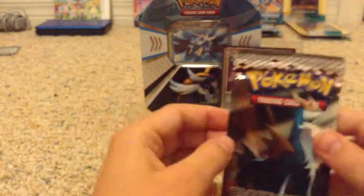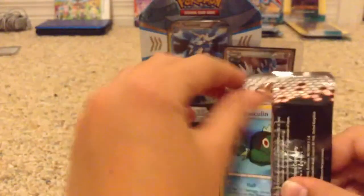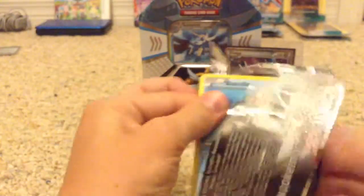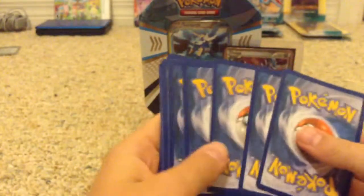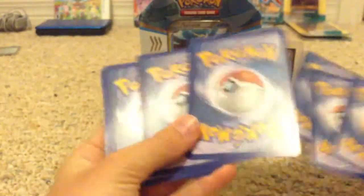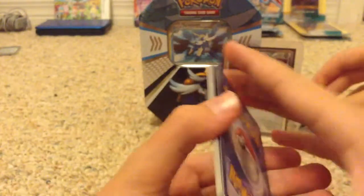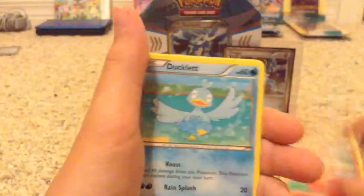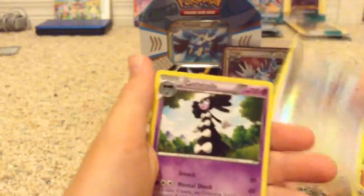Next — my least favorite — is Emerging Powers. I've never actually gotten something good from it, but I really want the Terrakion shiny or secret rare. I don't know if it's shiny or secret rare or both. Let's go: Basculin, Purloin, Cubchoo, Darumaka, Ducklett, Drilbur, Crushing Hammer Trainer, Sigilyph, Tranquill Reverse, and a Gothitelle Rare.